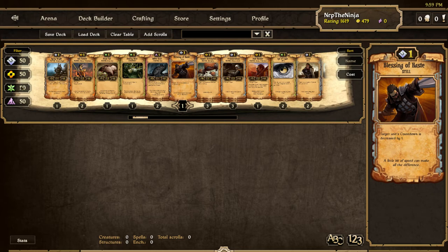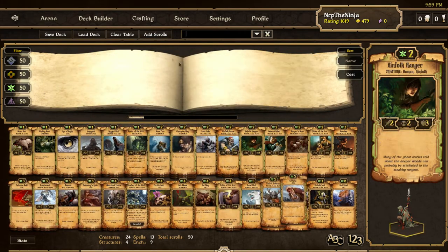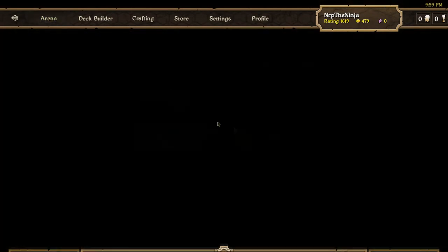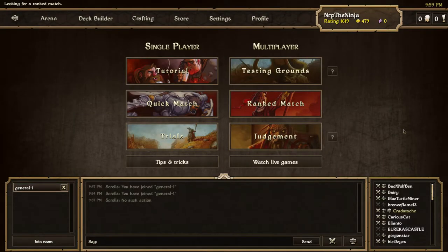Going to do more of the pre-constructed deck stuff. So last time we lost — we lost with energy. Going to the table. We're going with growth now. What is the growth pre-constructed deck? Add scrolls, add scrolls, add scrolls. Sorry, so this is the growth pre-con. Looks okay. 24 creatures, that's okay. Hopefully it doesn't take a long time to find a match. If you don't remember, I lost with the energy pre-con, I won with the order pre-con in ranked. And now we're doing growth.